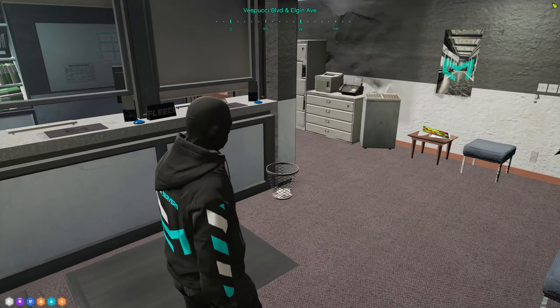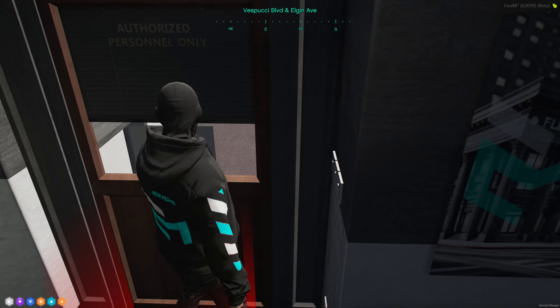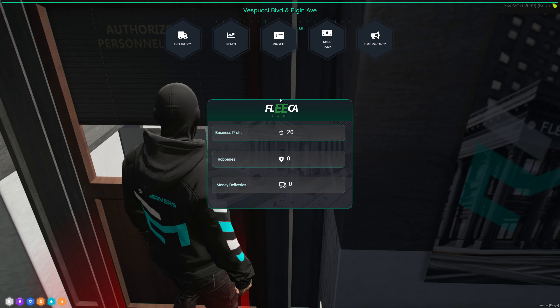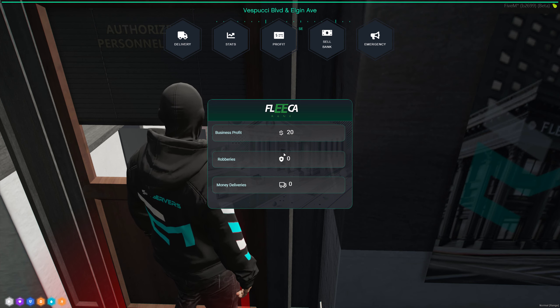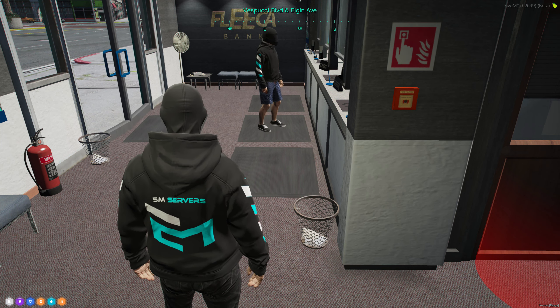We've also focused on improving our scripts. Player owned banks have received a style and code update. This script allows players to purchase and manage banks, which can be robbed. Bank owners earn profits from other players who use their services.